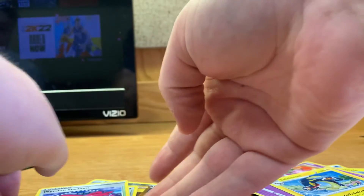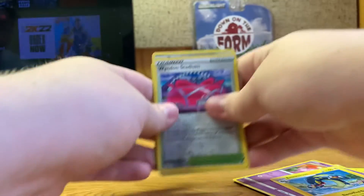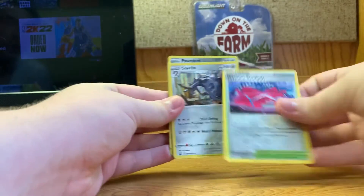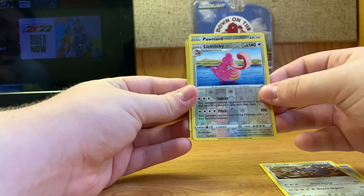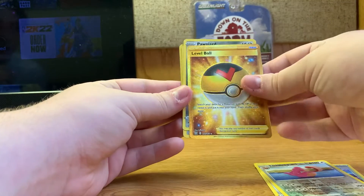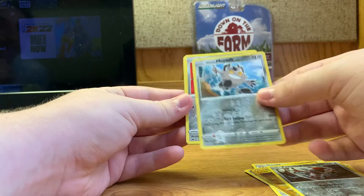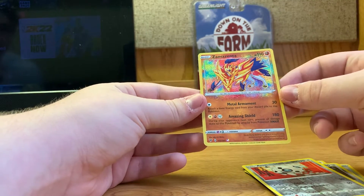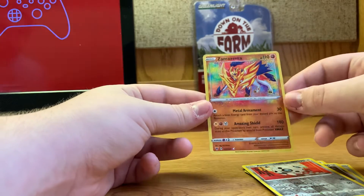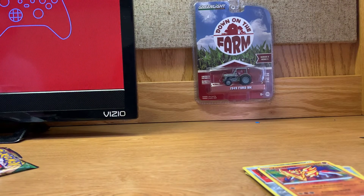I think that went rather well. Let's go through all of our holos. We got the Wyndon Stadium and the Steelix holo, the Lickilicky, the Level Ball, the Pawniard and the Galarian Meowth, the Arren, and probably my favorite — the Zamazenta. It's very colorful in the back there.